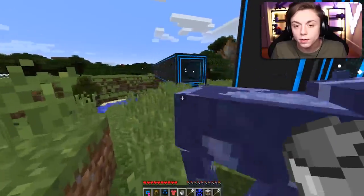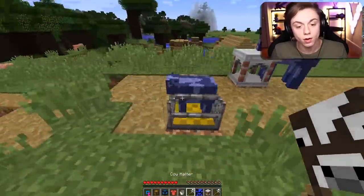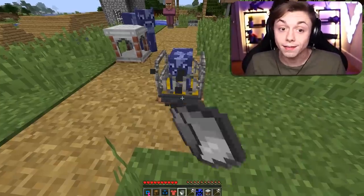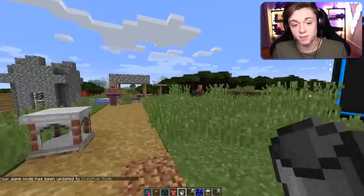It says right click on cow with an empty bucket to harvest its fluids. Lava cow, where's my lava? Water cow, where's my water? Get in that portal right now! If I pick you up and put you in the cow harvester — oh, you turn into a normal cow. The fluid harvesting doesn't work very well in this mod, so we're gonna move on.